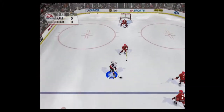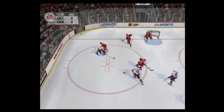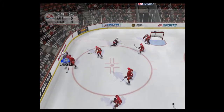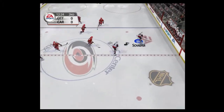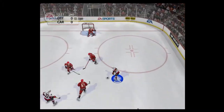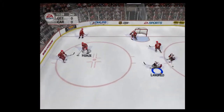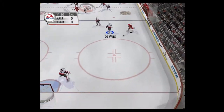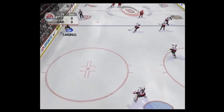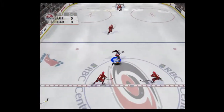Quick puck movement into the attacking zone — Gerber turns him away. Moved across, out of their defensive end, over the blue line. Huge shot by Schaefer, Gerber reached out for the puck. Rink-wide pass, over the line — thrashed. These checks keep everyone on their toes.